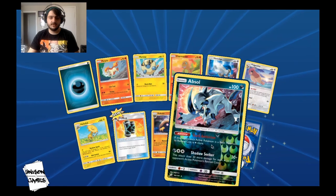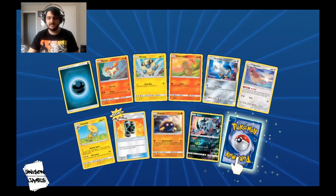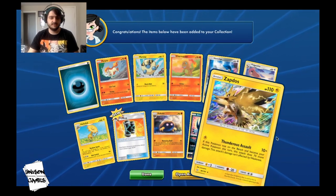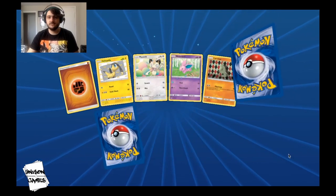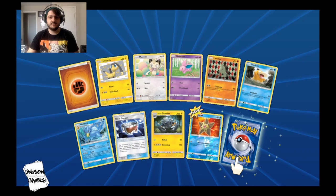There we go — we got a Reverse Hollow Absol! That's one of the cards we're looking for, so very excited about that. And a Zapdos — that's also another good card, very nice. I am currently playing PikaRom online and I need a Zapdos. I actually got one from the Build and Battle kits earlier and there's another one, so that's good.